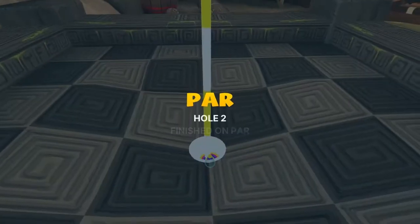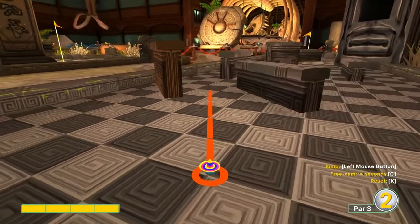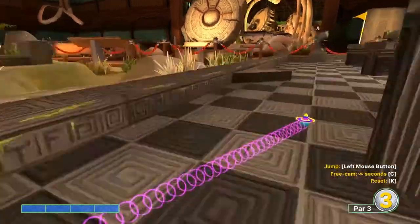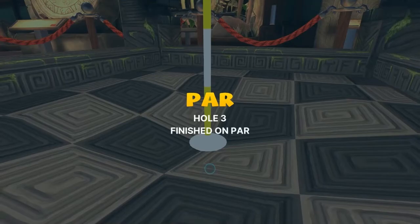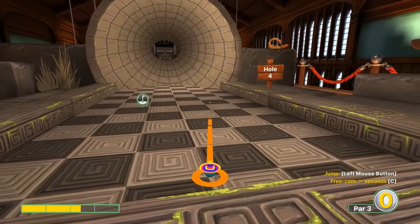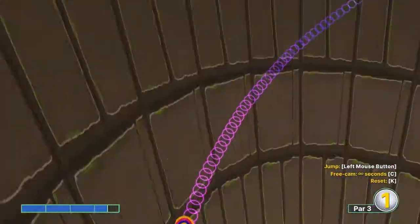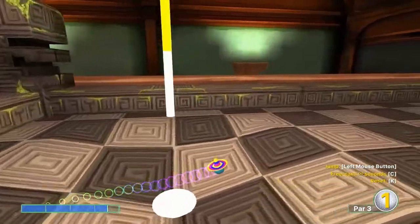Number three: full speed, the dark square I'm pointing at right here, top left corner, no jump necessary for a hole-in-one. Number four: 3.4 speed, third dark square, top right corner, no jump necessary for a hole-in-one.